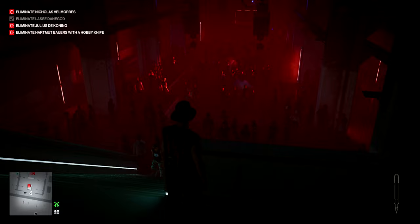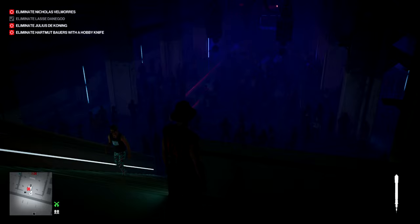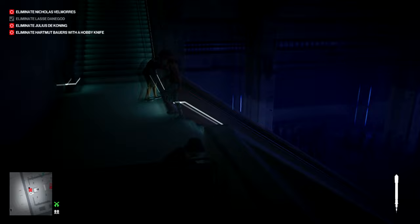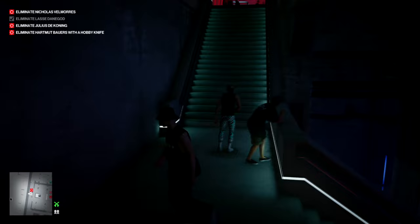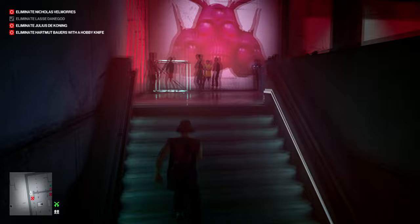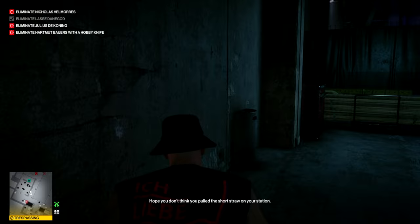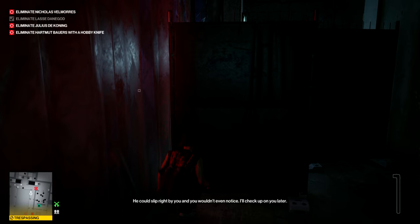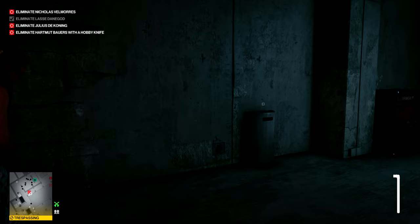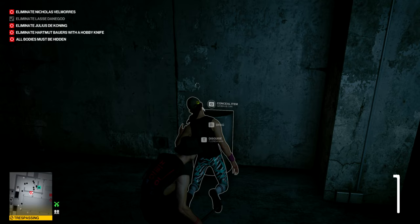I'll be interested to see how other people got this guy, and especially how they hid the body, because he'd be a difficult target even if you didn't have to hide the body. Just as he goes past the back of this guy, who won't notice even if you do it right behind him, that's when you want to get him with the emetic syringe. That will cause him to come up to this area where you're going to be able to take him out and hide the body. The main difficulty is getting him with the emetic syringe — once you've done that, he comes to a very easy area to do the kill.